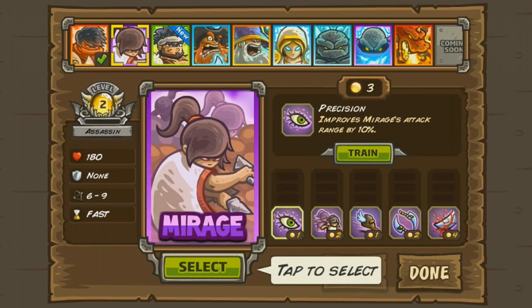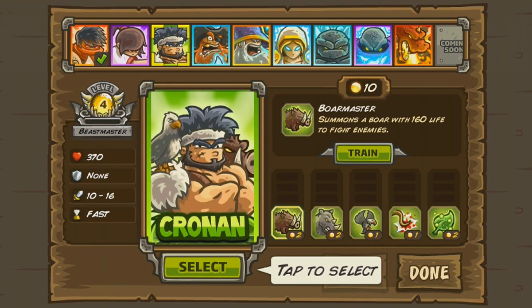There are a few heroes to unlock through regular play, and others can be unlocked via in-app purchases. Whichever you choose, the hero can level up independently, allowing them to deal more damage, take more hits, or give them special attacks.